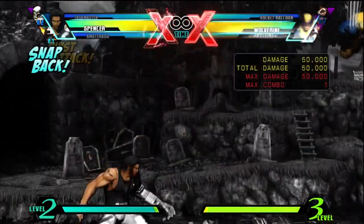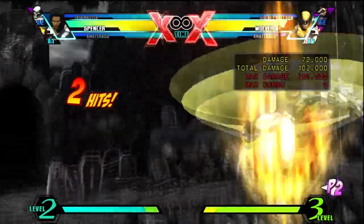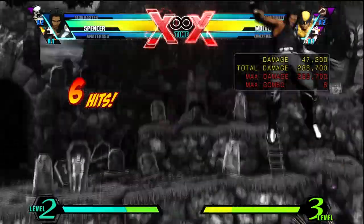Hello, my name is Adelheid Stark, and I'd like to highlight an interesting thing I recently found for Spencer. His Bionic Bomber uses a ground bounce, so you can't normally do two in a combo without refilling the ground bounce limit with Bionic Maneuvers.